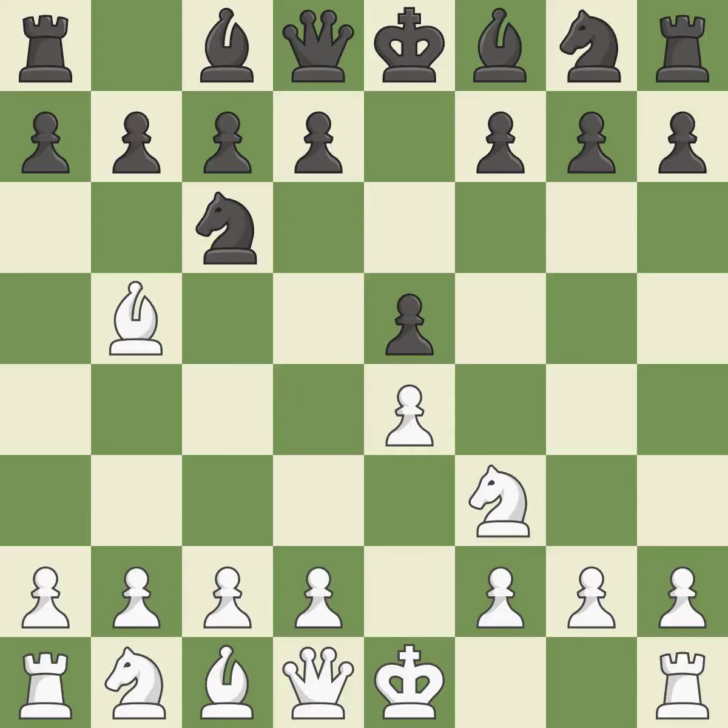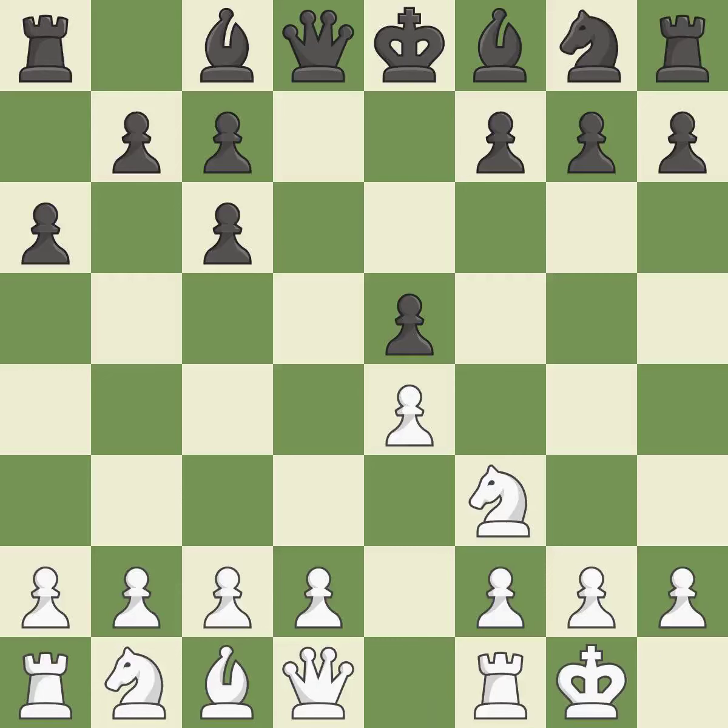The Ruy Lopez opening develops the Bishop to immediately attack the Knight on c6 — the lone defender of the e5 pawn. A6 forces the Bishop to choose between exchanging and withdrawing. Bxc6 captures the Knight and forces doubled c-pawns for Black. Dxc6 recaptures the piece, allows the light-squared Bishop to develop, and gives Black the Bishop pair as compensation for the doubled c-pawns. Castling gets the King out of the center and activates the Rook.